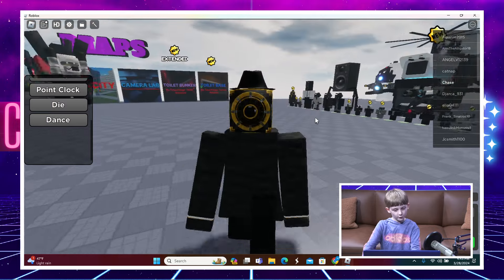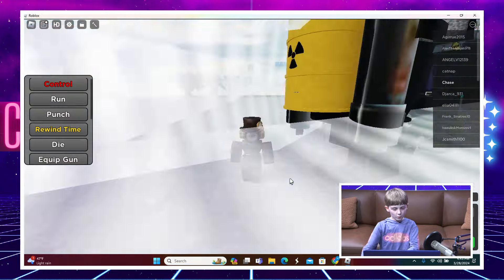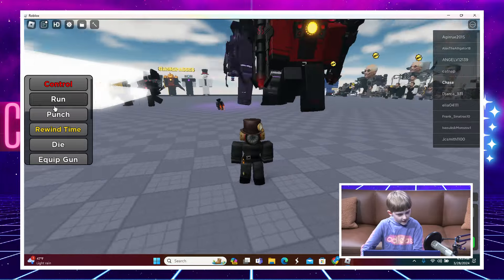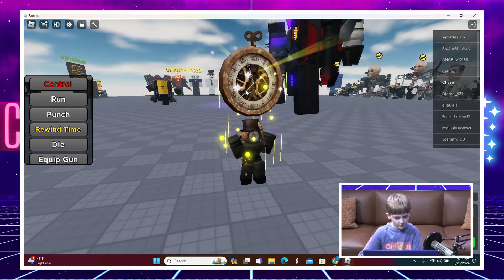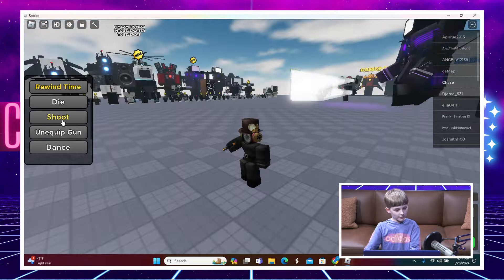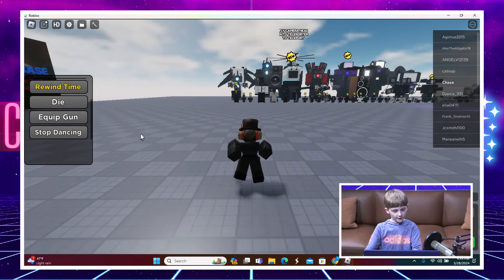Next up we got Clock Woman - she's a woman alliance member. We can infect her or disinfect her. She can punch, she can rewind time - there's a clock animation which is really cool. She can also equip a gun - it's just a fake gun in Roblox - and shoot weird blocks. We can also make her dance.